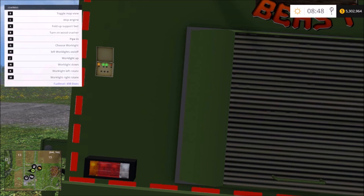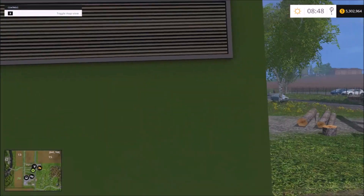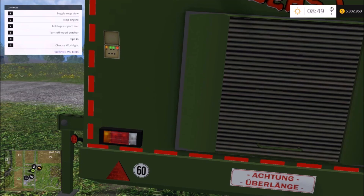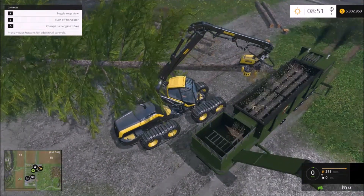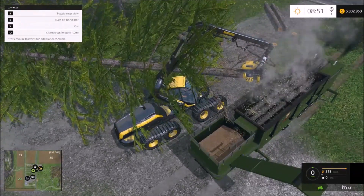You turn the trailer on with B, and you can point the lights in completely different directions — that's going to be really handy during the night, especially when you have a bunch of stuff laying around. Now you're just adding the logs to the trailer, and look at the animation while it's working.